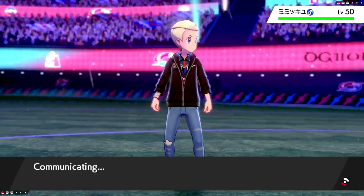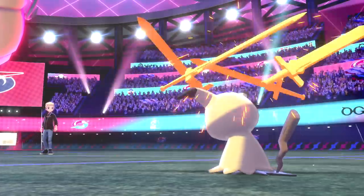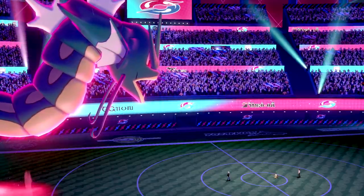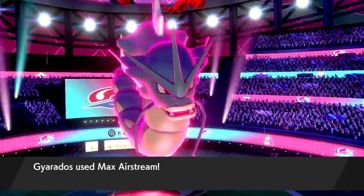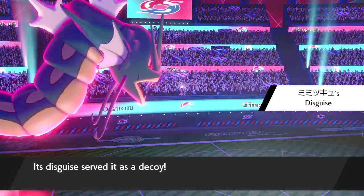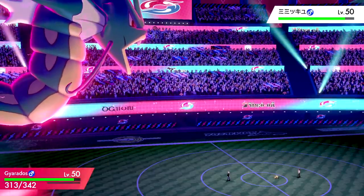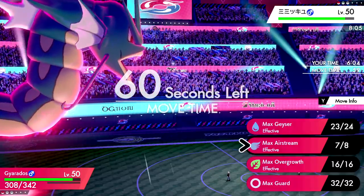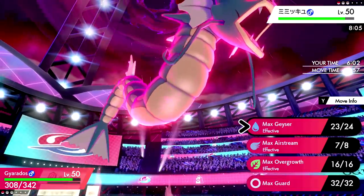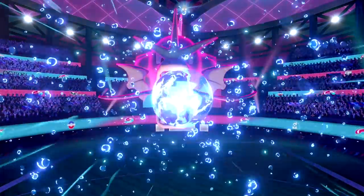Dracovish we have Max Overgrow, and Pangoro and Corviknight we do decent against. It's going to be — yep, Mimikyu. We click Max Airstream to break its disguise and get a speed boost. Mimikyu sets up Swords Dance but we are Dynamaxed and large. Max Airstream breaks the disguise — we have the Moxie boost. A Max Geyser in the rain is going to definitely hurt. Disguise also deals recoil damage to Mimikyu in this generation — fun fact.